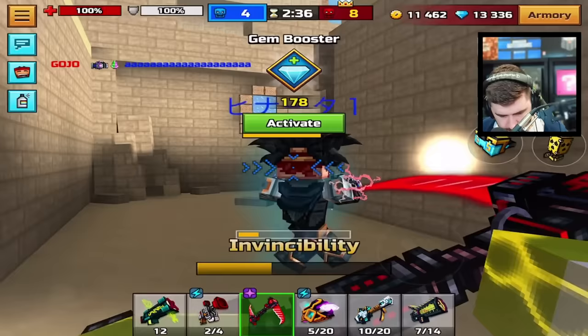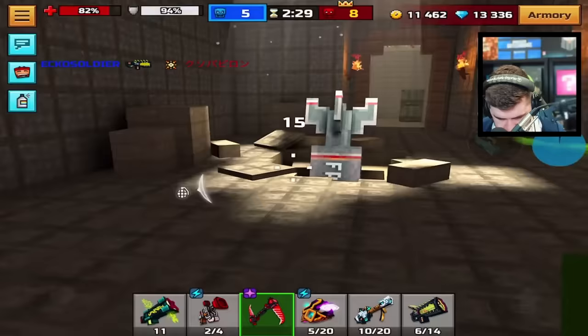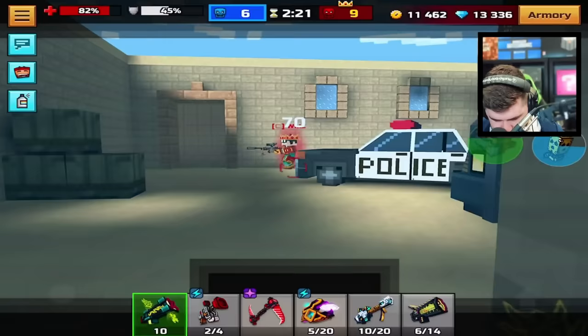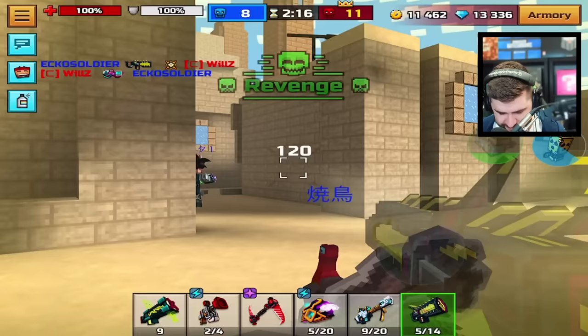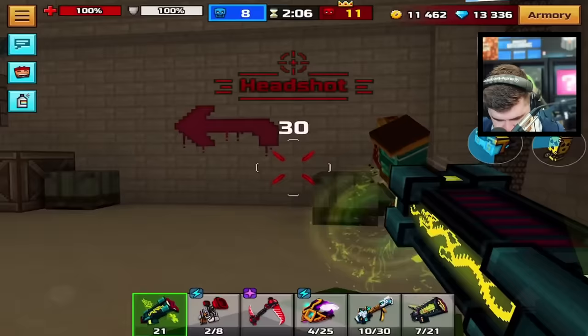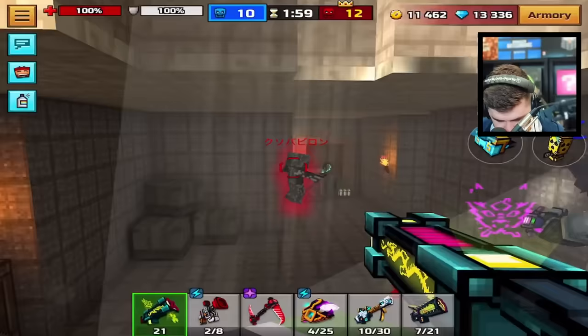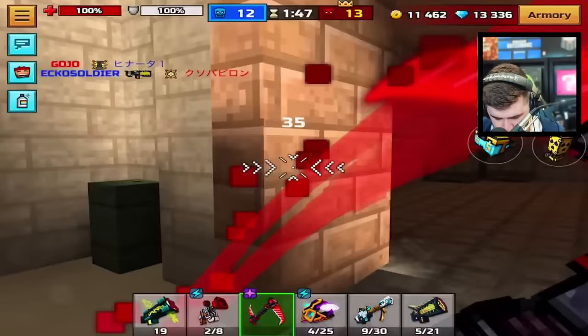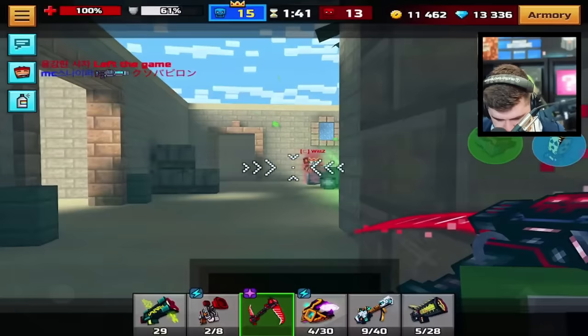We have absolutely zero modules on these weapons. Going into gameplay now — the sniper is not always a one-shot kill with zero modules, which is actually a good sign. I don't want this to be super super OP — I want it to be good, but super OP? No thank you. It's not always a one-shot kill; I want to try a headshot on it. The sniper's not a one-shot kill either with zero modules. Everything changes with modules, but how much of a change will it be for these weapons?